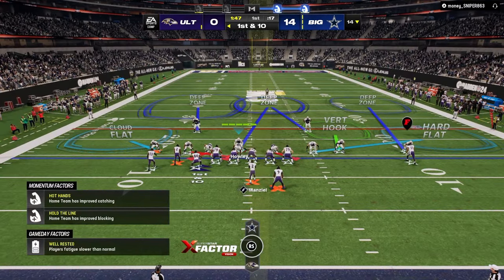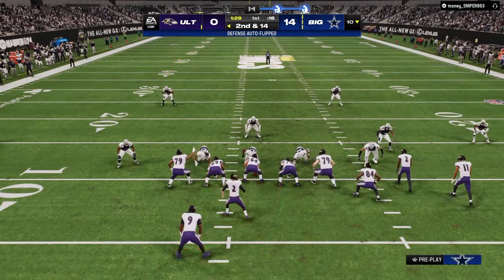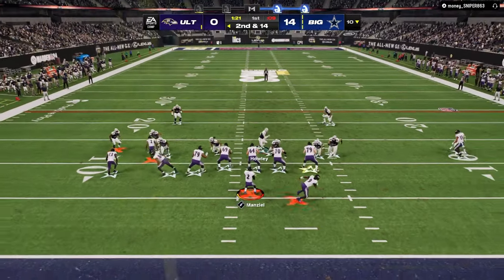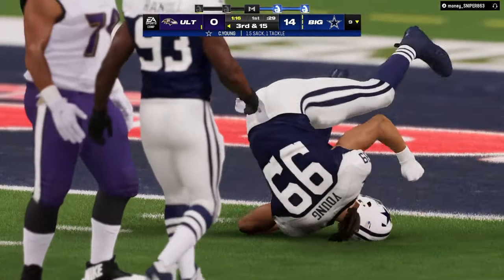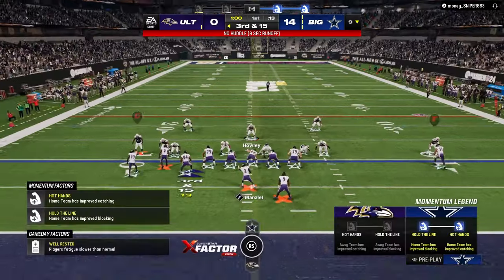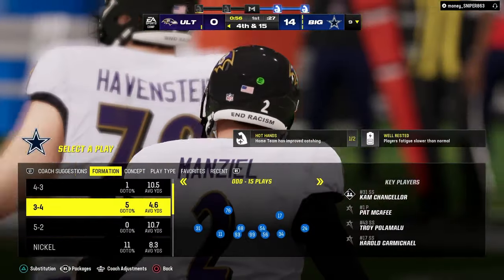In Madden, you're creating a bunch of different high-low reads, and you're really isolating certain key defenders. There's an argument that you're doing the same thing on the defensive side of the ball. Most blitzes isolate a specific offensive lineman that can be manipulated. This year it's the left-side center, left-side A-gap - that's kind of the main method for getting pressure. Every year there are different methods, different ways to do it.